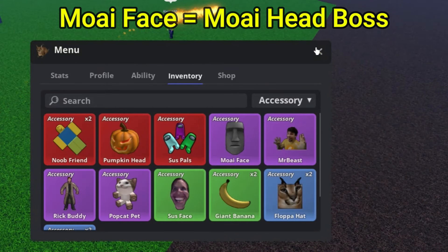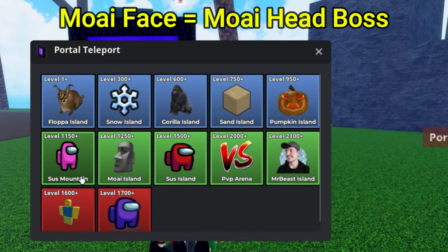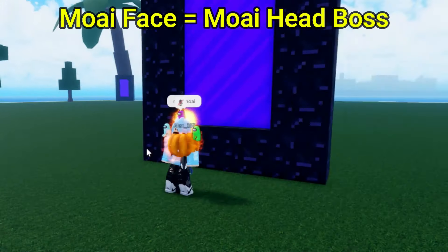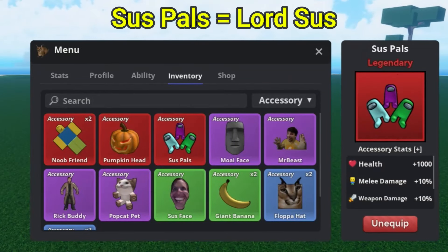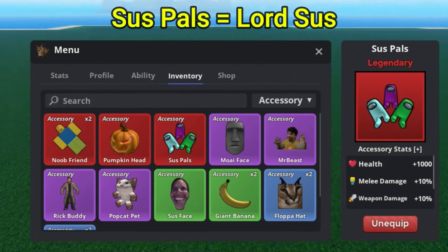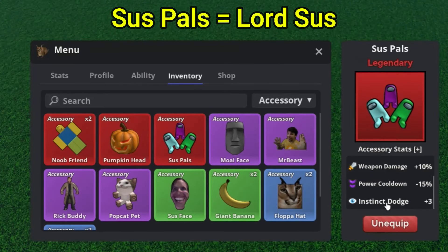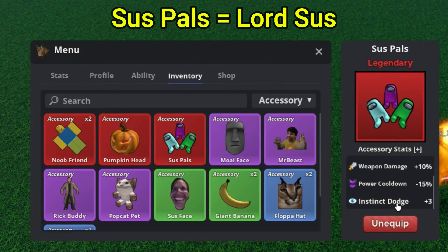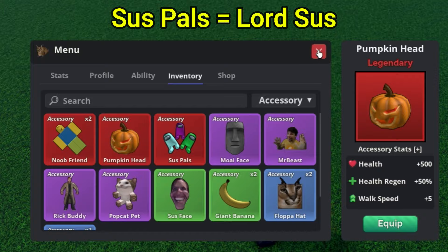We now move on to Suspulse. The Suspulse accessory looks like this, as you can see, and you get it from the Forgotten Island. The Suspulse accessory does give you health, melee damage, weapon damage, power cooldown, and instinct dodge — very overpowered, not going to lie. One of the best accessories out there; make sure you go ahead and get it.